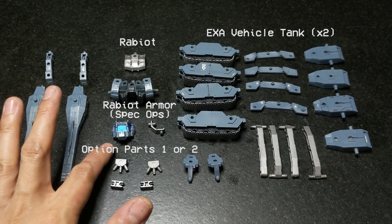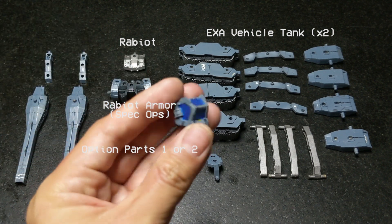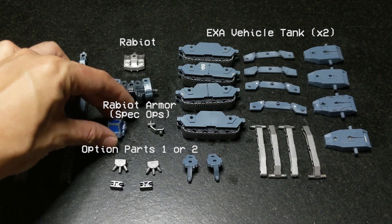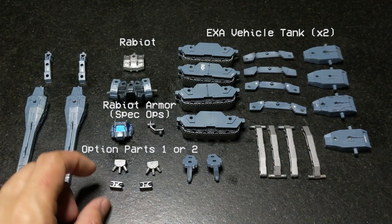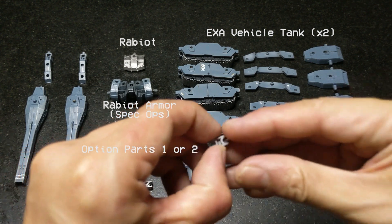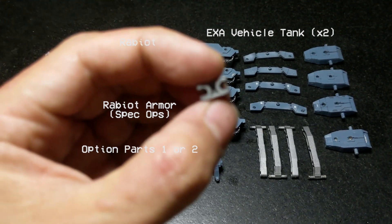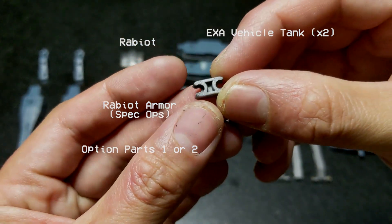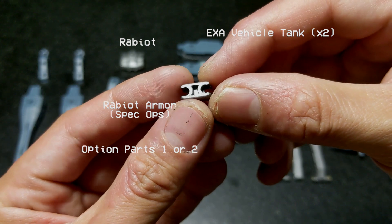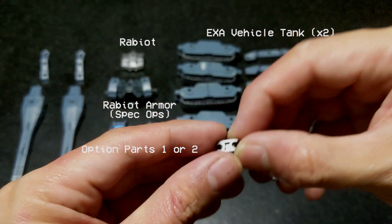You're going to need the Rabiot option armour for special operations — just the chest component, this very nice sort of cockpit piece. And you're going to need option parts — these two connectors. It looks like this. You'll want to take note of the precise connector you need from option part set one.